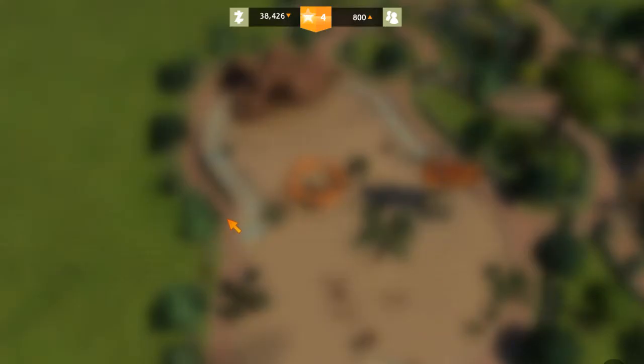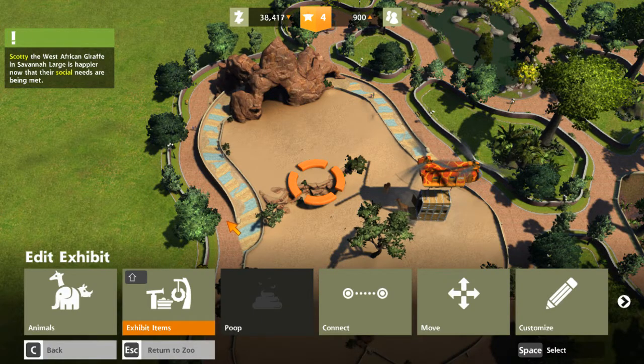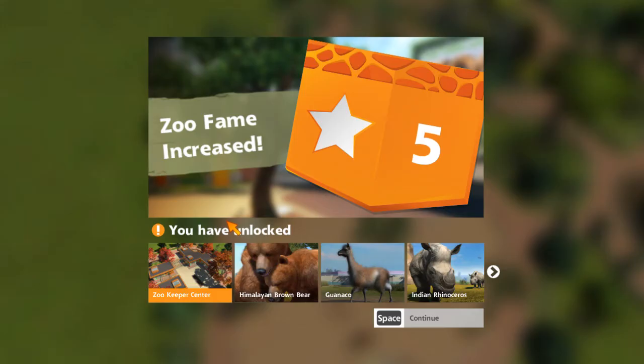Now we've got our minimum. We just need to add some enrichment and add some food and a cleaning station. Look at that — we have already increased, well on our way to level 7.